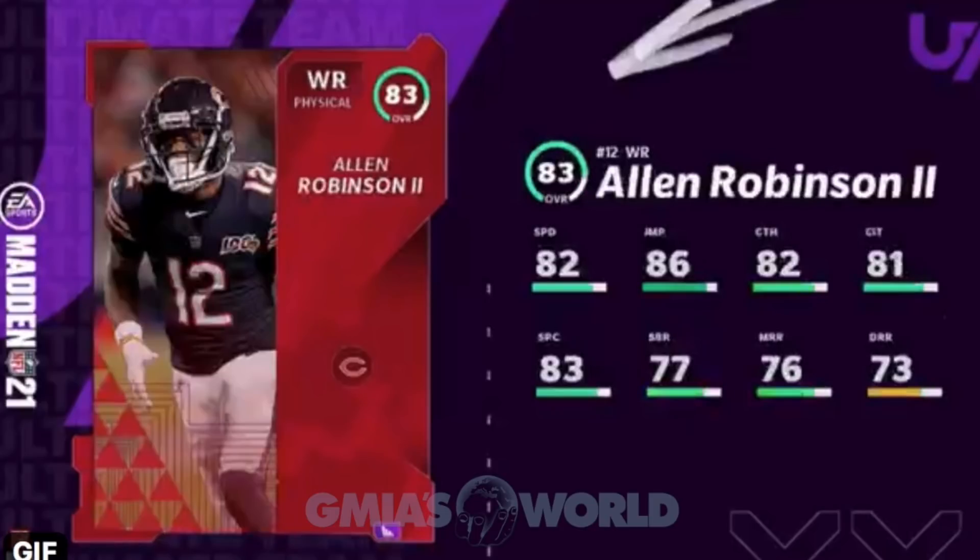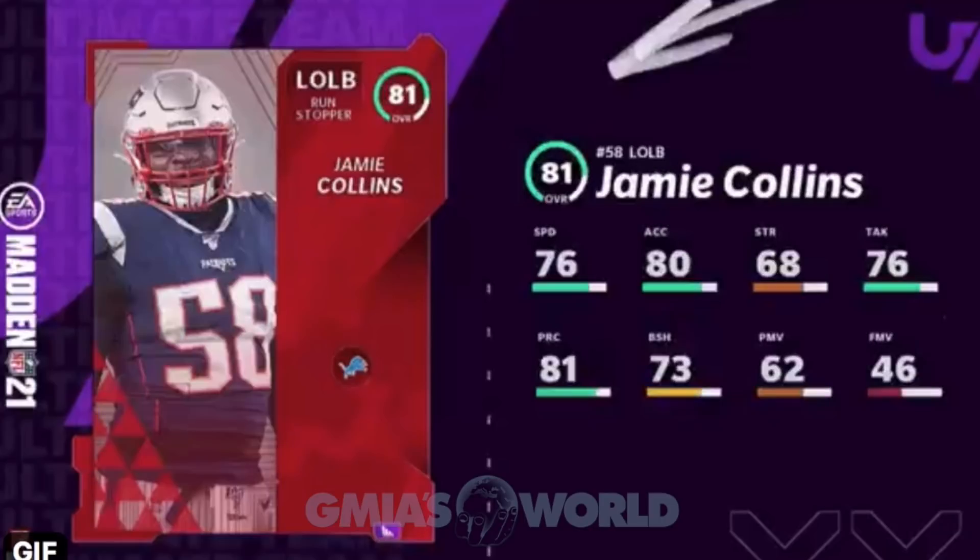Alan Robinson comes in with 82 speed as a wide receiver — not my cup of tea. Bear fans probably love it, but I don't. He's not going on my roster by any means. His 86 jump is pretty decent and above the threshold, but does jump really emphasize itself on the field? We have yet to see that.